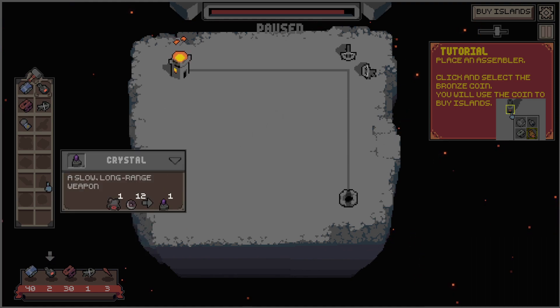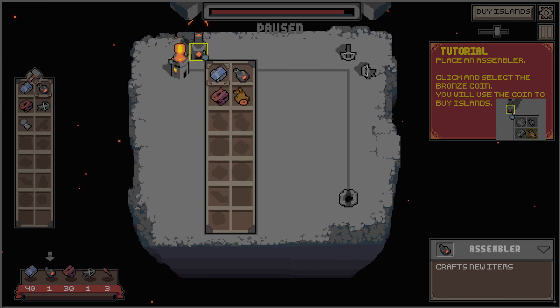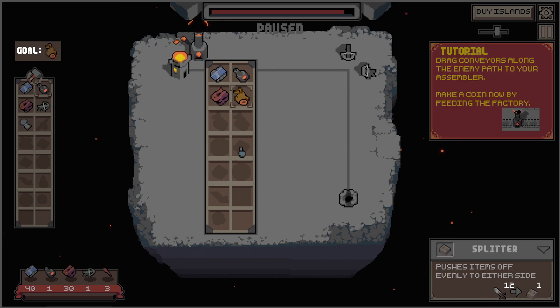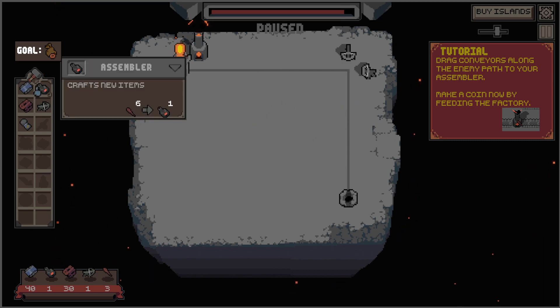Click and select the Bronx coin. Bronx coins — used to buy new islands. Six sticks for one Bronx coin. Goal done. Drag conveyors along the enemy path to your assembler — make a coin now by feeding the factory. These are the conveyors — this would be crafting.